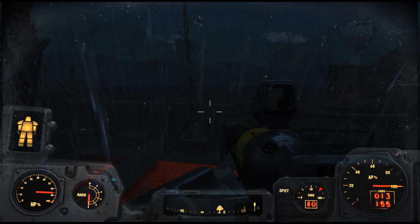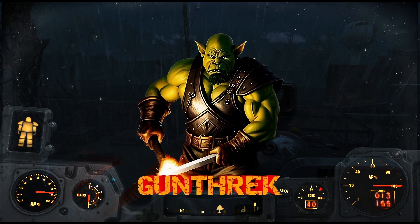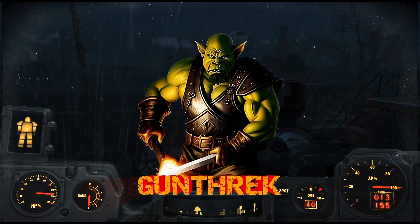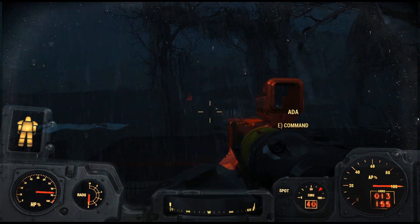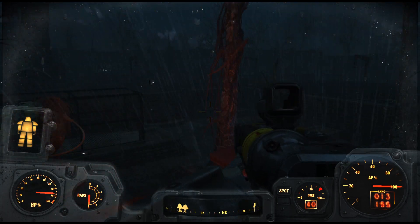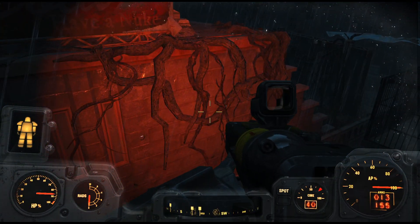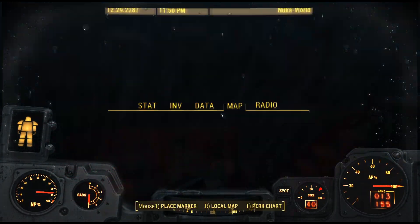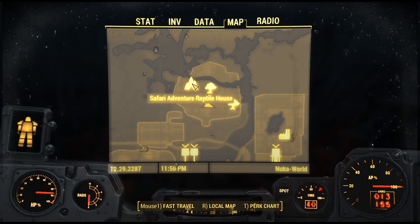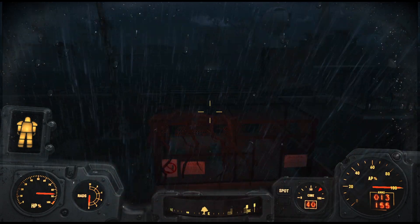Hello and welcome back to Fallout 4. We are playing through the Nuka World DLC. We're currently in the Safari Adventure area. We're looking for a big triangular building, but it's nighttime, which makes finding anything very difficult. We're just wandering around, hoping that we stumble across whatever thing it is that we need to find.